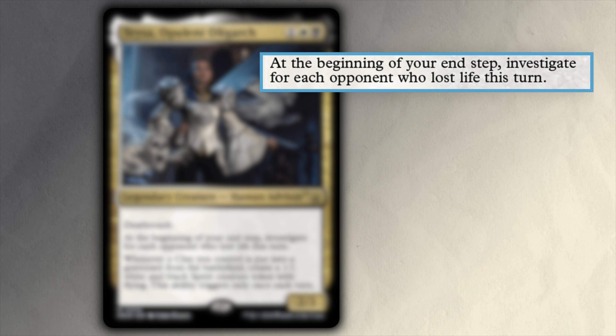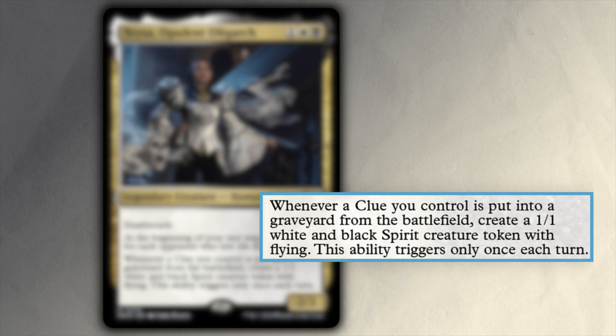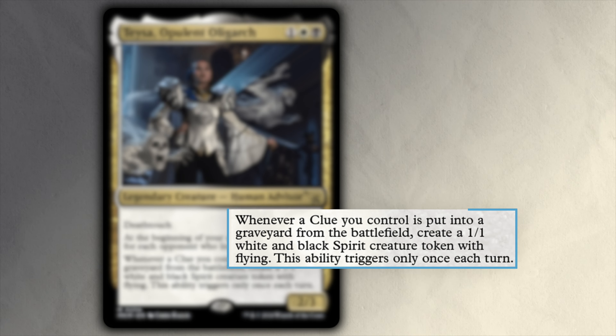At the beginning of your end step, investigate for each opponent who lost life this turn. And then, whenever a clue you control is put into a graveyard from the battlefield, create a 1/1 white and black spirit creature token with flying. This ability triggers only once each turn.